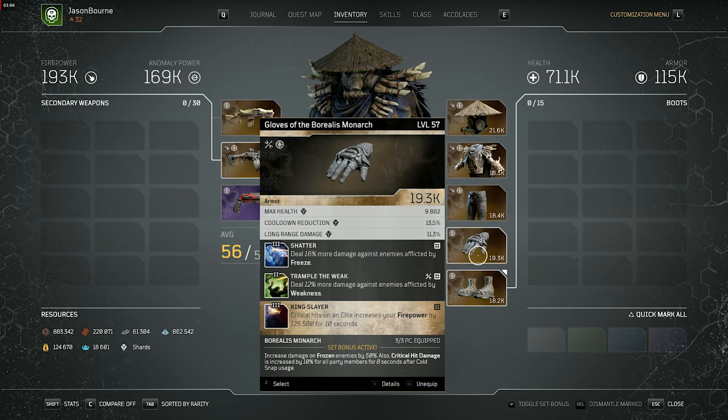Moving on to gloves — we have Shatter, which comes with it, and then Trample Week you put on yourself. Kingslayer doesn't really help this build so that mod slot is open for something better. I'll make a new optimized build later. For now this is a budget build just to get you in and farming.